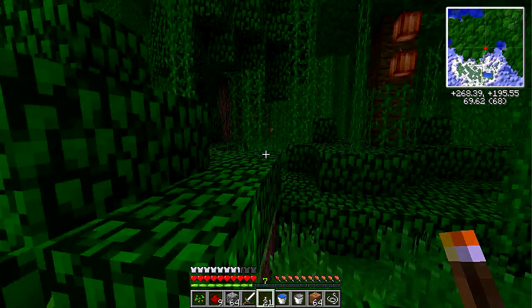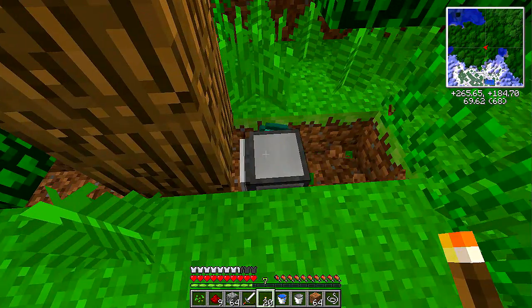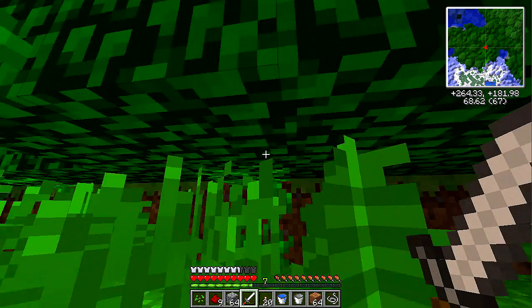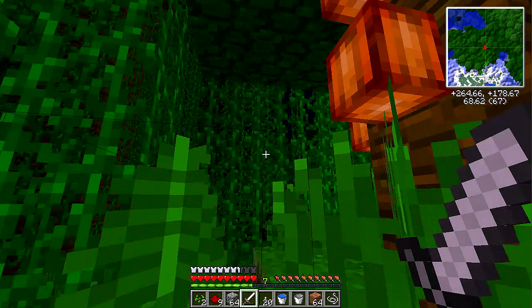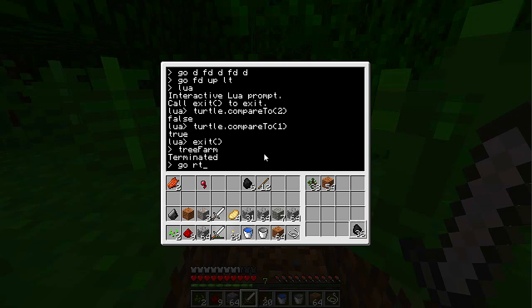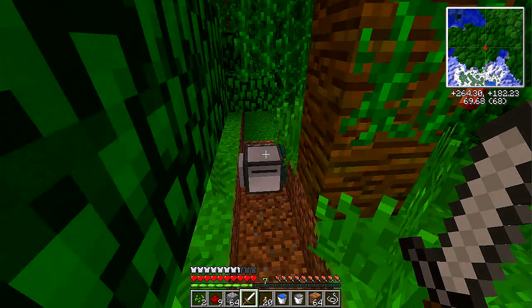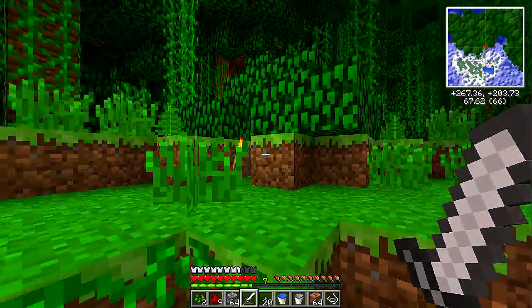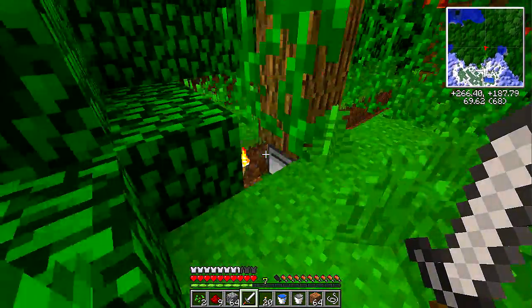Oh, dang it. Klaus, where are you? There you are. Stop placing torches. Why can't I... Finally. What? I forgot to reboot him. Forward. What did he even do? Go ahead back through your little tunnel that you dug. I'm lucky I didn't get blown up on my way to stop him. Oh shoot, is he stuck on my torch? Stupid torches kept getting placed.